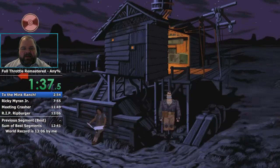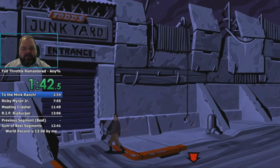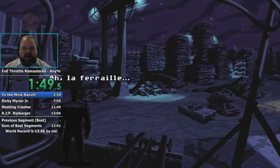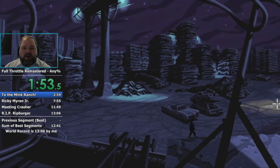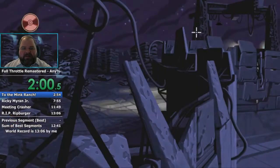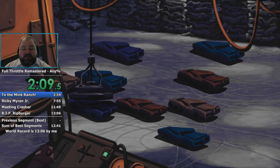Besides skipping cutscenes and dialogue, here I'm going to do a map warp — I walk over to the left to do something, and then I need to get back to the right-hand side of the screen, so I just leave to the map screen, come back in, and Ben's back on the right-hand side. That's way faster than waiting for him to walk again. We're going for our last mandatory item here. We just get a junkyard dog out of our way by trapping it in this car, and then we get the last part, and we'll be on with the next portion of the game.